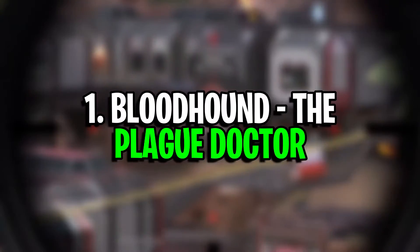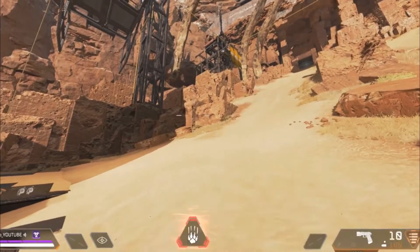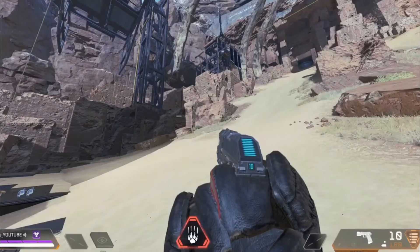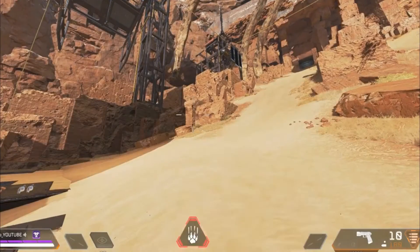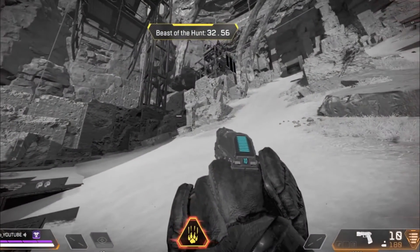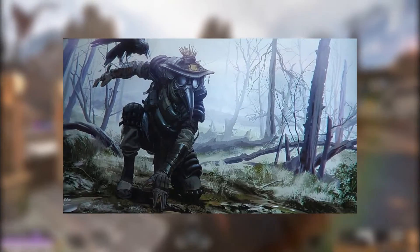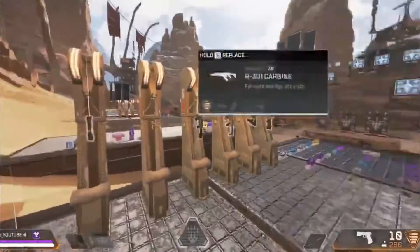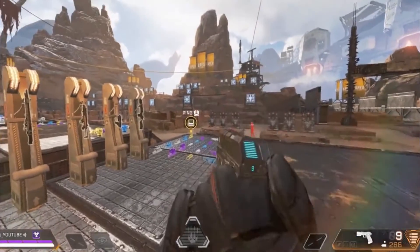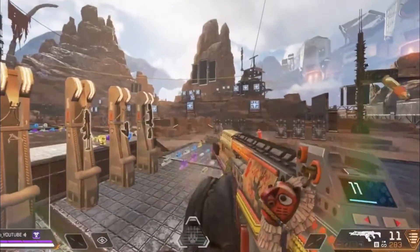Number 1: Bloodhound The Plague Doctor, costs 1200 Crafting Medals. You don't need to have played Apex for long to realize that Bloodhound is one of the most dangerous legends and the one you need to keep an eye out for. Their ability to track your every move and figure out where you are puts them leaps and bounds ahead of other characters. If you have Bloodhound on your team, there's a good chance you'll make it to the top 5. Their Plague Doctor skin makes them all the more intimidating, as it looks a lot more like a real Plague Doctor outfit that was worn during the plague outbreak in Europe.